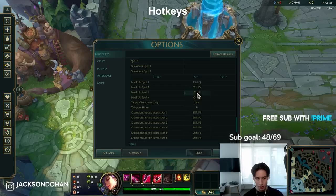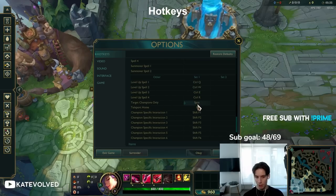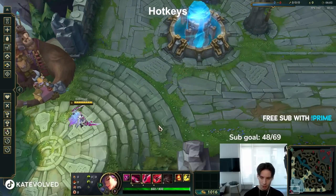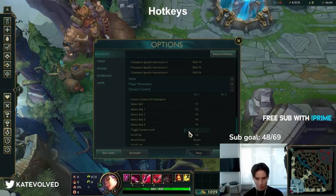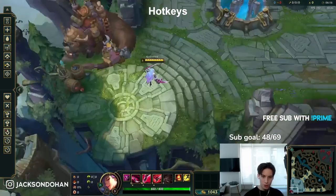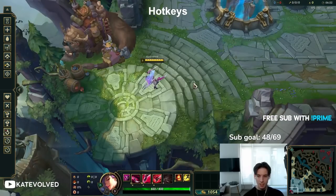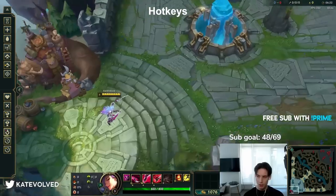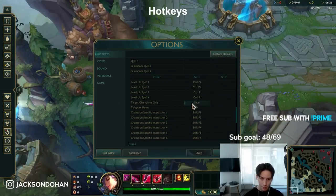Something a lot of people ask on my stream constantly — spacebar. A lot of people play on unlocked screen and have spacebar as their center camera. In my case, I play with toggle camera lock using the Y key. I don't have a center key except for F1 which I never use. When you hear me spamming a key while moving in my streams, that's because I'm unlocking and locking my camera with Y. And because spacebar isn't on my center camera, it is on my target champions only.